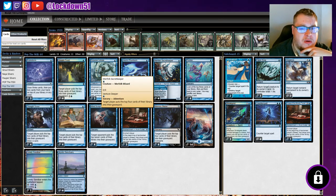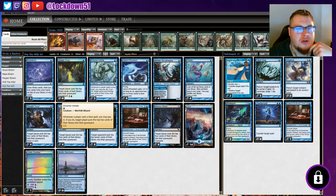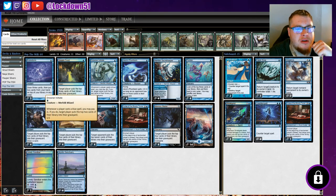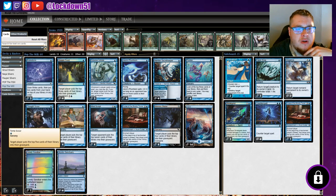Merfolk Secret Keeper — obviously we've got the Venture Deeper mill four and then put out a nice wall. Very good card. We also have Drowner Initiate for extra mill advantage as a creature. I want creatures in the deck; we've only got 11 right now and I'd like to get to 15. Drowner Initiate reads: whenever a player casts a blue spell, you may pay one — if you do, they put the top two cards of their library into the graveyard. So whenever a blue spell gets played and we have extra mana open, we just mill them for two.